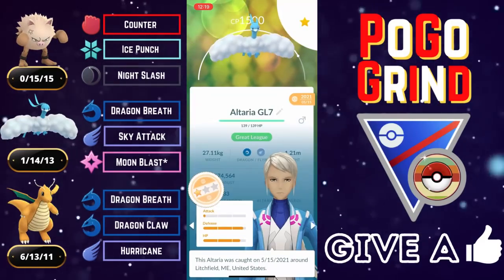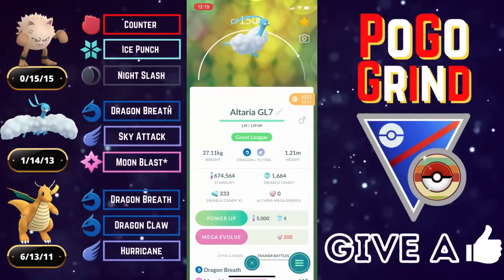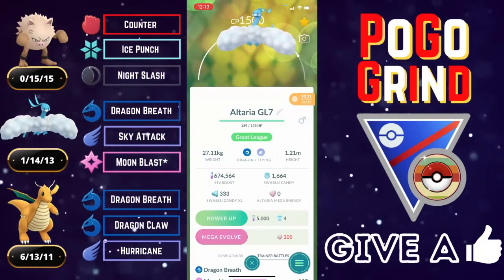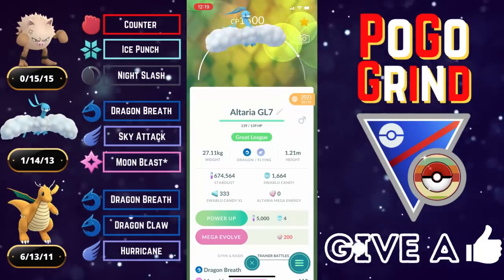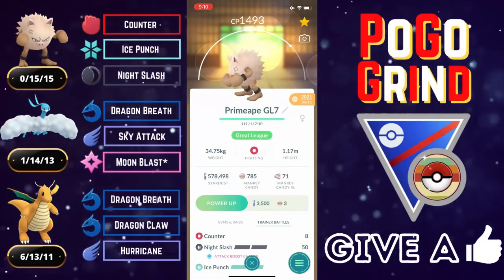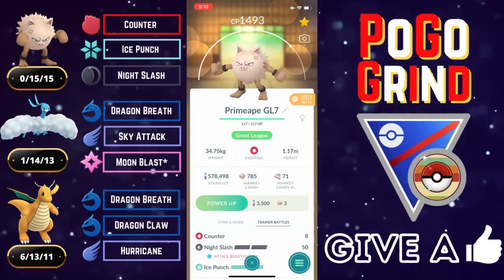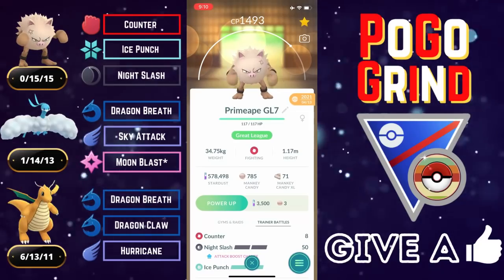Altaria is ranked extremely high on PvP Poke. Overall, it beats just about everything in this meta, with the exception of the strong ice types, of course. And for that reason, we've got a fighter on the lead — probably my favorite fighter to use in this Retro Cup meta — and that is none other than Primeape on the lead.